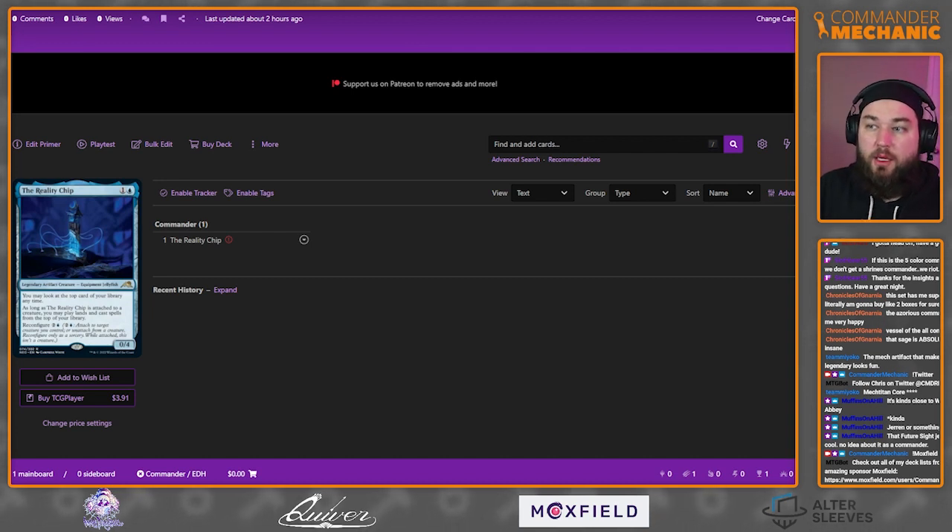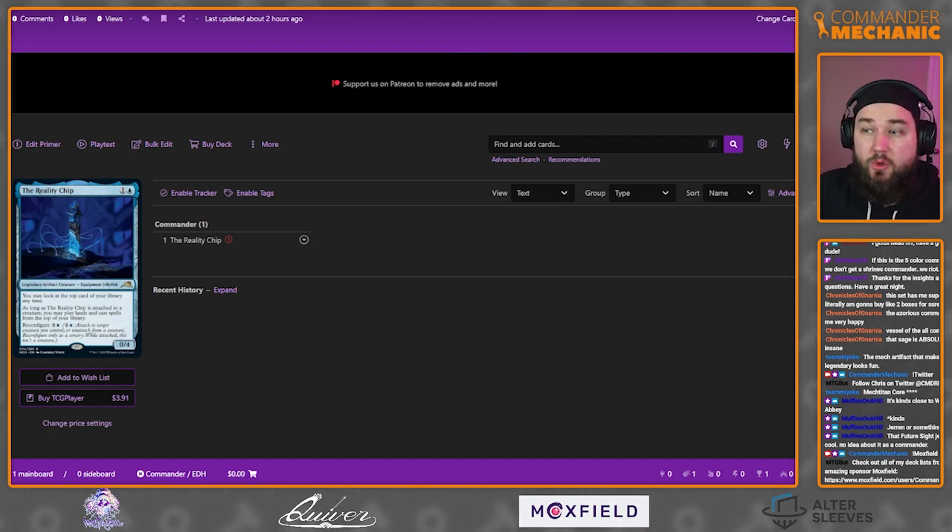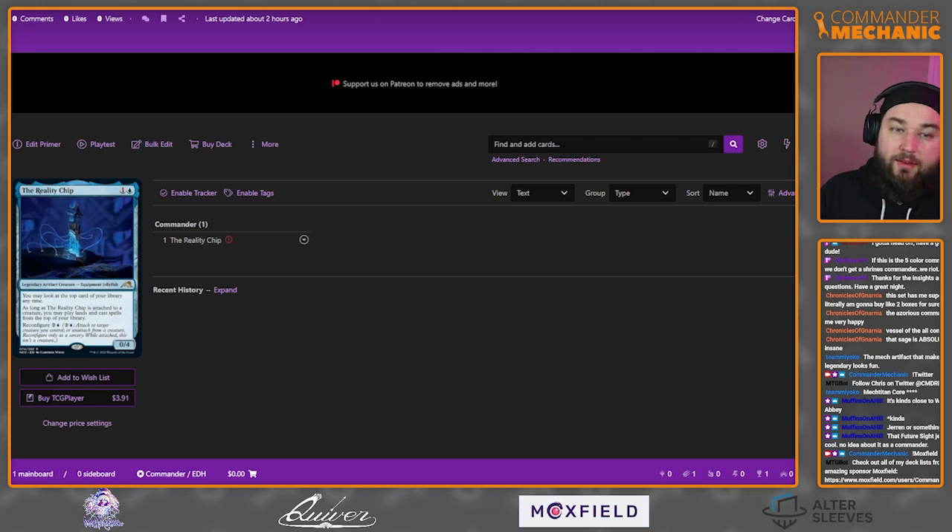The Reality Chip is technically a creature — it's a legendary artifact creature equipment jellyfish, two mana, zero/four. It just lets you look at the top card of your library. However, you can pay three to reconfigure it, meaning attach it to a creature like equipment, and as long as it's attached to a creature you can play lands and cast spells from the top of your library.